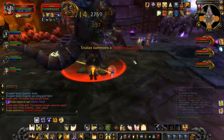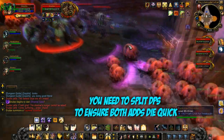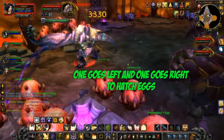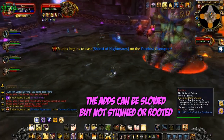Once the Shadow Gale is over, two faceless guardians will spawn from the back of the room. These will run towards the eggs on either side of the room and try to hatch them. You need to split your DPS to ensure they both die quickly. They can be slowed but not stunned or rooted, and if they manage to reach the eggs and cast a spell on them, adds will spawn which heal the boss.